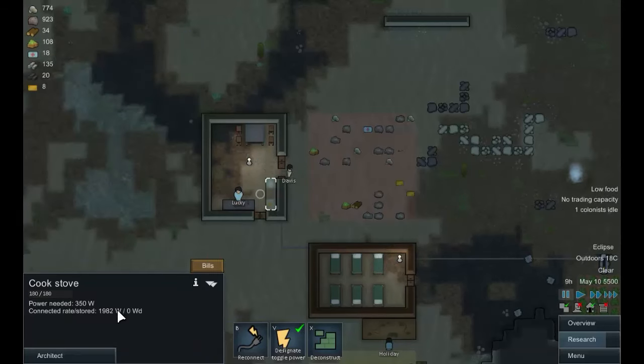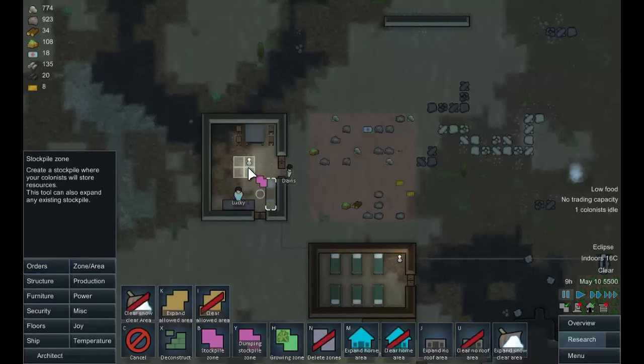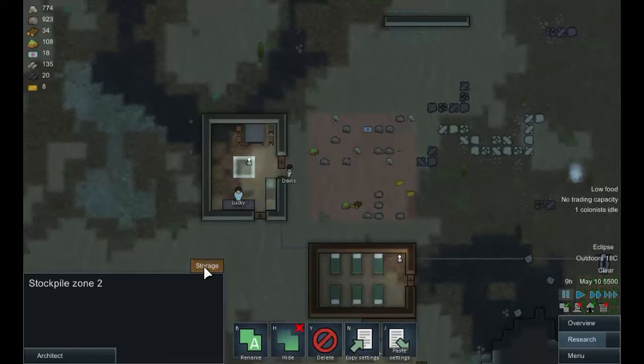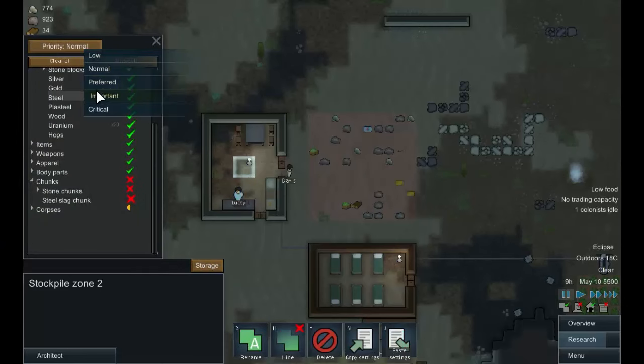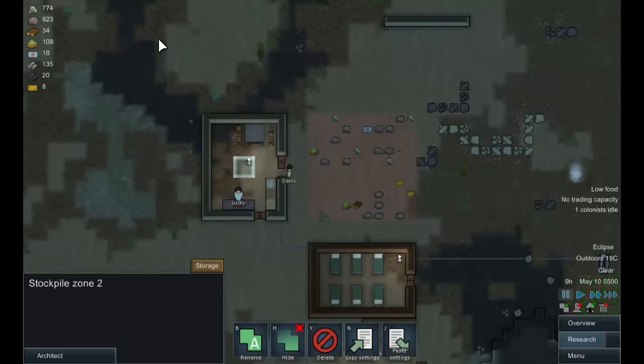Let's get ourselves a quick zone — we'll just drop it in the middle of this room. Stockpile zone, just like that. For storage, let's clear everything out of that but we want foods, we want meals — the only thing we want here is meals. I'll drop those in the middle and anyone who wants a meal can come in here and grab one. That will make them happier.